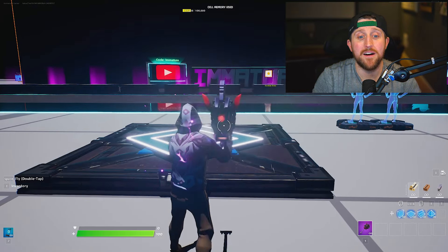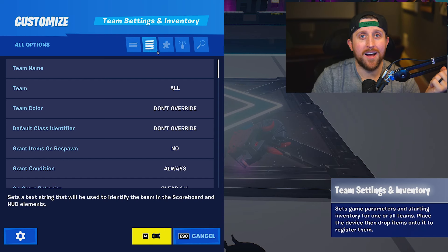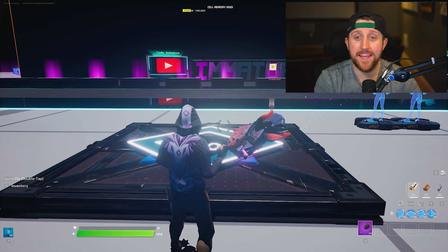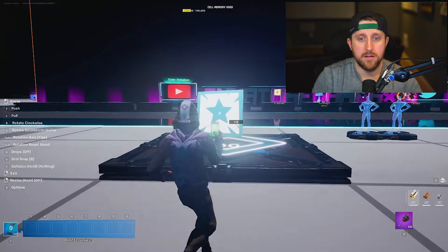First, go into your inventory and grab the team settings and inventory spawn pad. Place it down and interact with this device. Make sure you are on all options and go all the way to the bottom. Find 'when enemy eliminated by team member, transmit on' and set it to whatever free channel you have — we're going to use channel one.